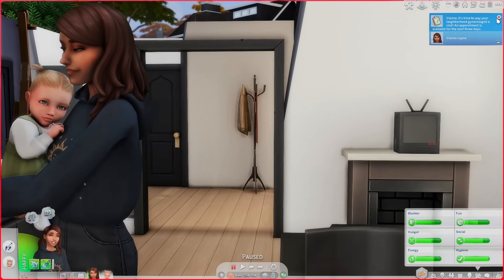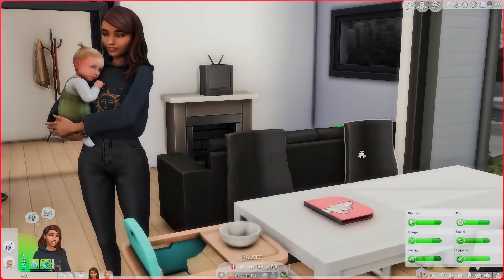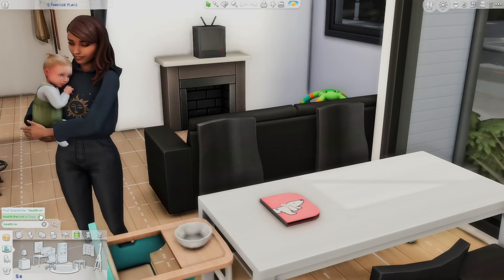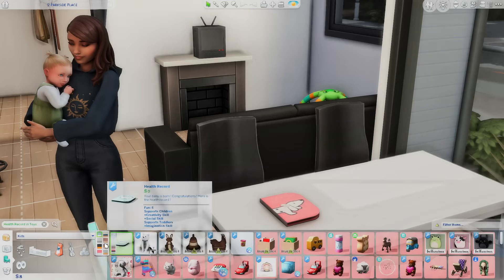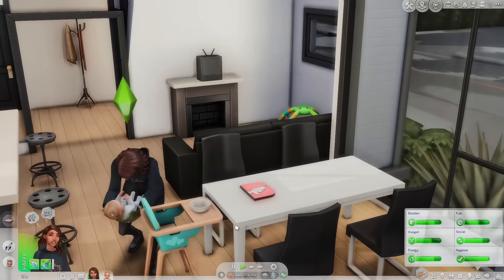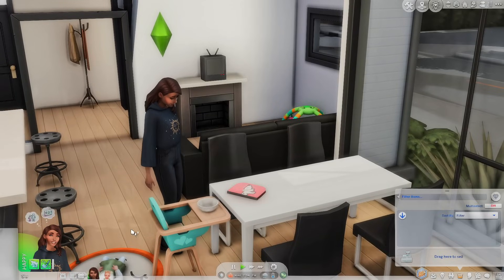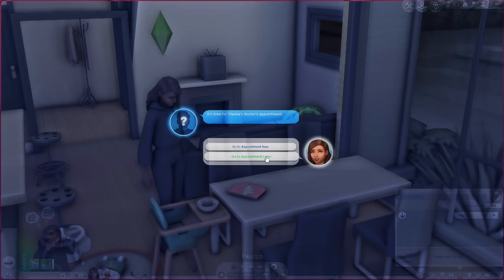When you have an infant, whether you just got them in create-a-sim or gave birth to them, it doesn't matter. You're going to have these new health record books that you'll find in build/buy. Just start typing 'health record' and it will pop up - it has a bunch of different color options. Once you have it, you can click on it and get the health record back, which literally just puts it in their inventory. This makes infants even more realistic.